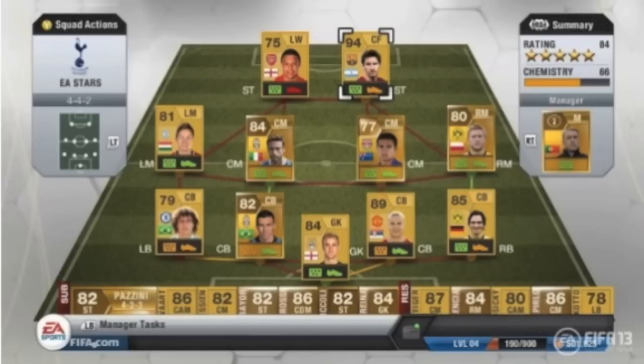This is the screenshot of what your squad is going to look like — it is pretty much exactly the same as it was in FIFA 12. Obviously they've just got some upgraded graphics there. You've got the summary of the squad on your right hand side with the rating and chemistry, with the manager underneath that. On your left hand side you've got the formation, subs and reserves are on the bottom there — pretty much standard — and then you've just got your squads.